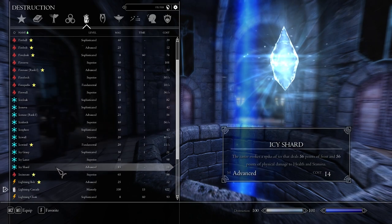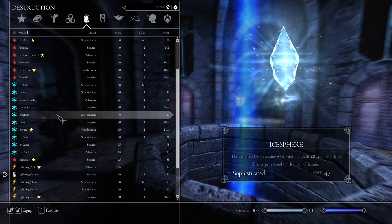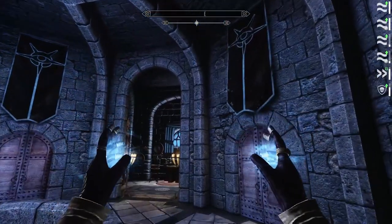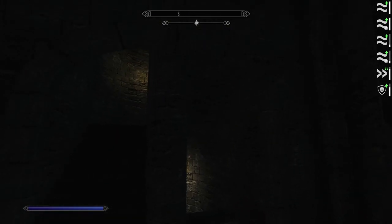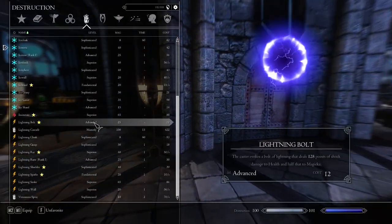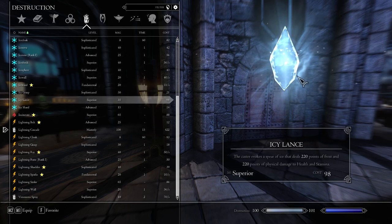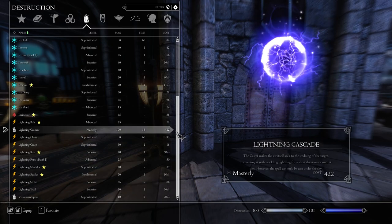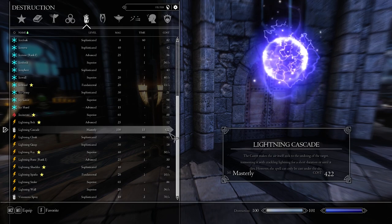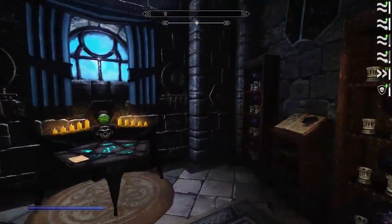I have more ice-related spells now: ice lance, ice wall, ice sphere. Ice Nova is actually kind of interesting — it's basically like fireball but more so. It does a huge massive explosion, should be kind of fun. I also have Lightning Cascade, which brings down a bunch of lightning bolts from the sky like a thunderstorm. Very nice, but very expensive — 422 magicka. Casting it once takes up all my magicka, and I do have around 900. Dual casting it is quite a lot.